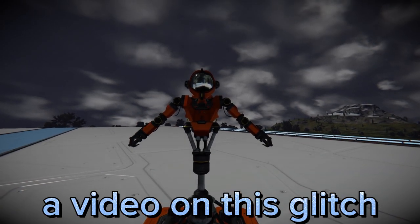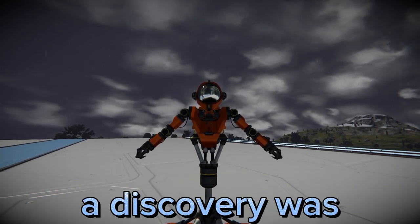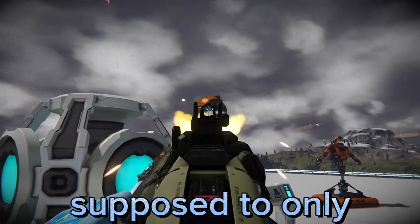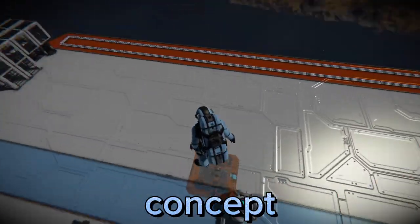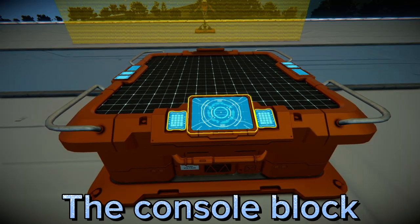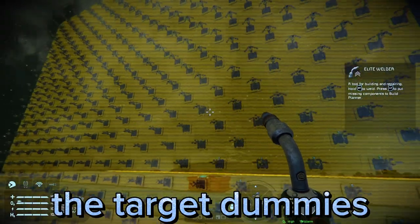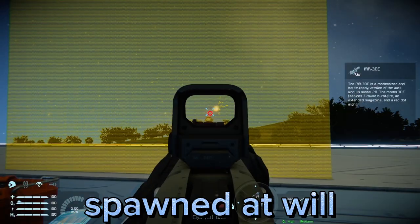I already made a video on this glitch, but I thought it would be ideal to include it in this video. A while back, a discovery was made about the target dummies. When displayed using a projector, a target dummy will still maintain its hitbox, even though it's supposed to only be a hologram with no collision properties. I built upon this concept and found a way to create a completely solid surface with no gaps. The console block allows for the projection to be reduced in size, but the hitbox doesn't shrink along with it. The hitboxes of the target dummies can be overlapped and ultimately create a fully solid surface that can be projected and spawned at will.